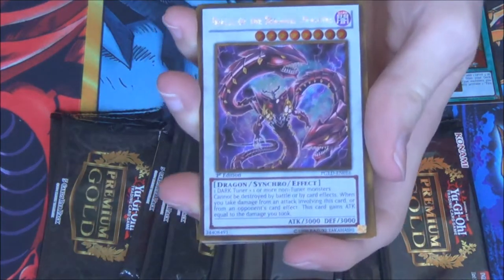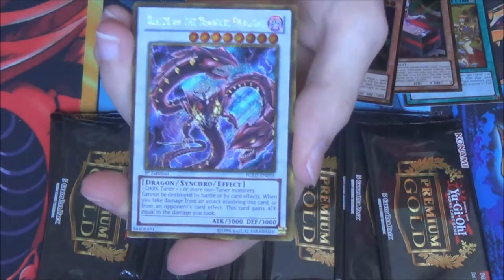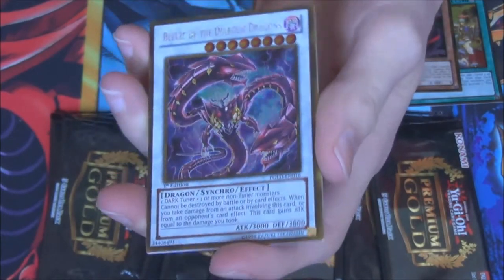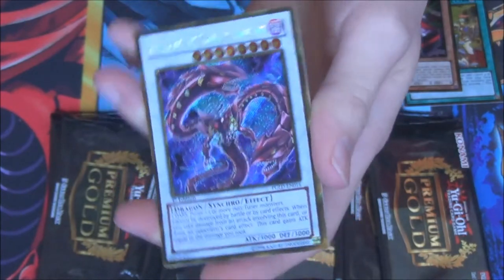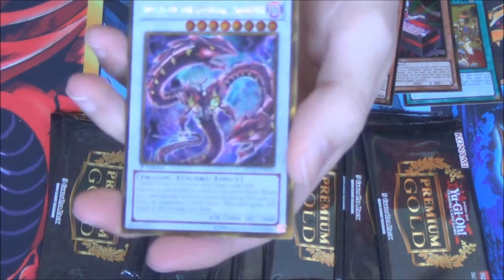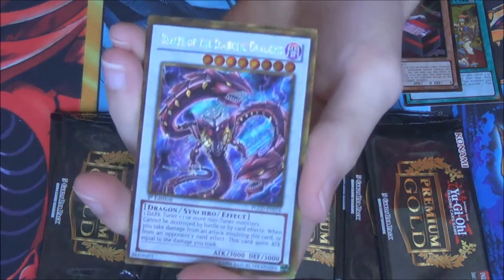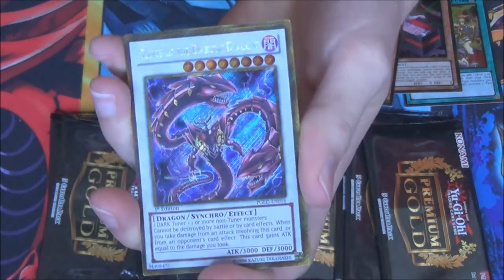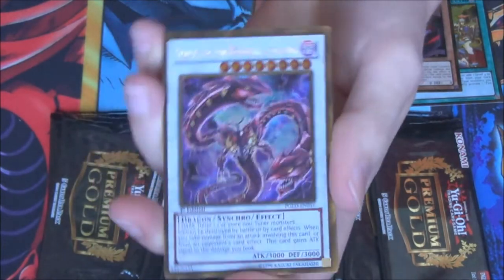Number 32, Shark Drake. And we got a Beelze — oh damn. I really wanted to pull it but I didn't want to try and pronounce this card. That's probably the best card in the set. Beelze of the Diabolic Dragons. Awesome. I didn't get this out of my first case, so this might actually already be a better box.